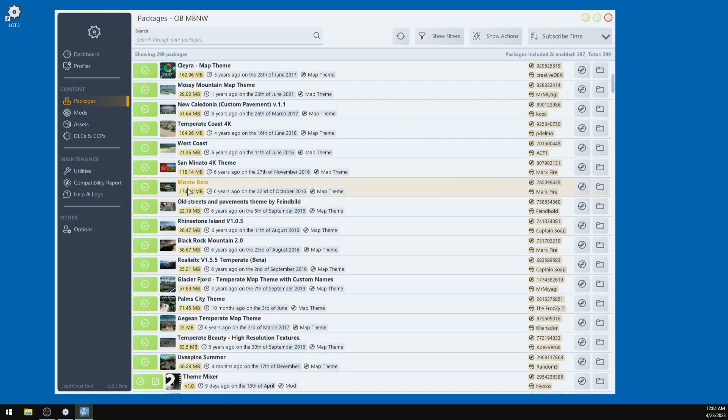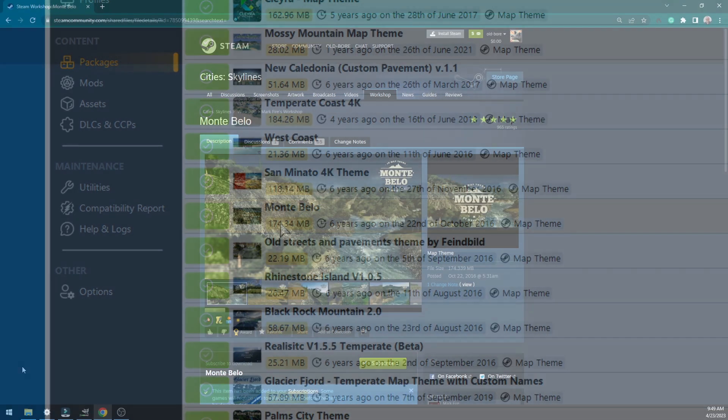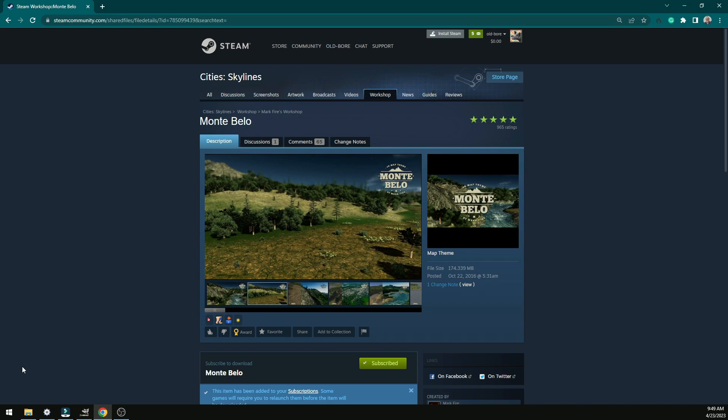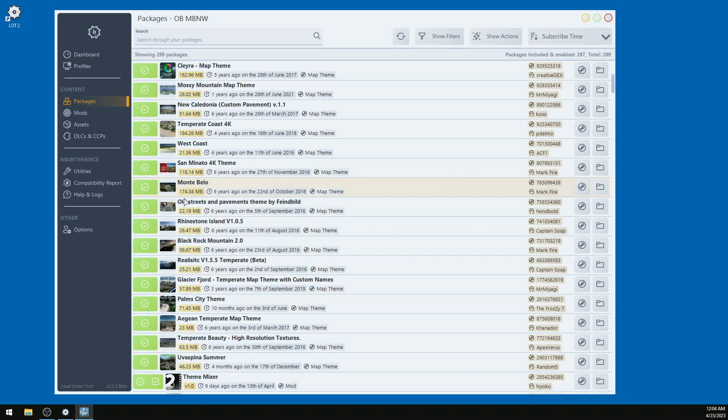This is the Monte Bello theme - it's 174 megabytes. A map theme will change the appearance, the effects, and the terrain textures of your map. These images are showing you the difference between the vanilla terrain textures and the theme's textures. The larger the file size and resolution of your map theme, the more it will affect the FPS of your gameplay, so choose according to the power of your computer.